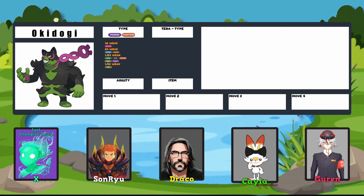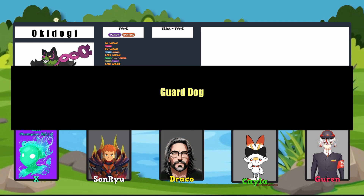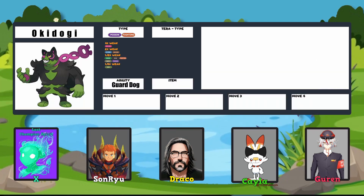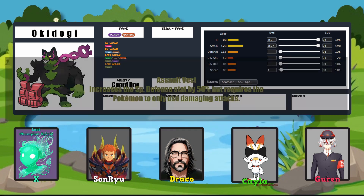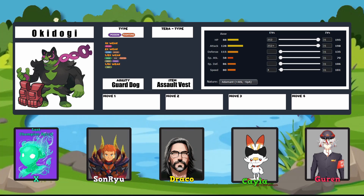My boy is using that hidden ability Guard Dog — because those kids next door always come in my yard to get baseballs, so I have to sick old Hercules on them from The Sandlot. With EVs of 252 in HP, 252 Attack, and only 4 Speed, this Adamant pup is going to keep those kids off my yard. Even wearing an Assault Vest to add bulk, he's going to be a hard-to-remove boy.